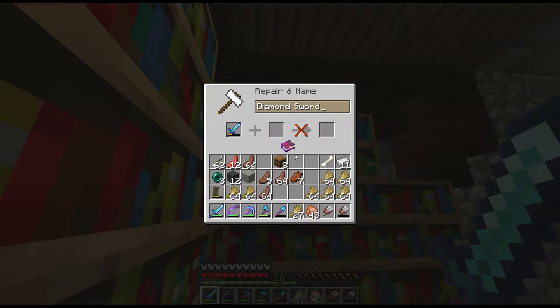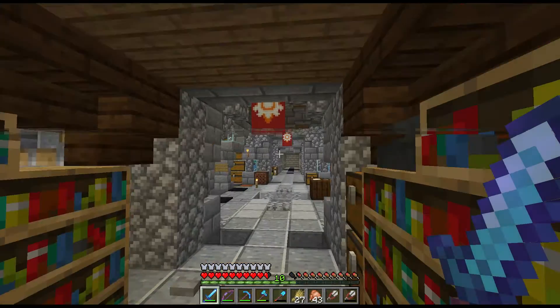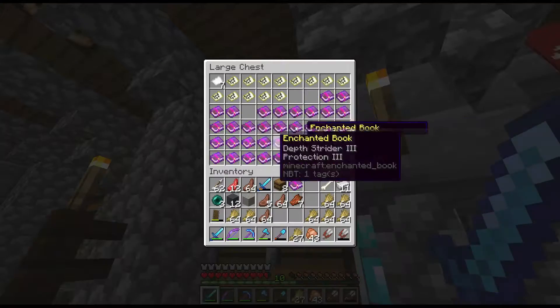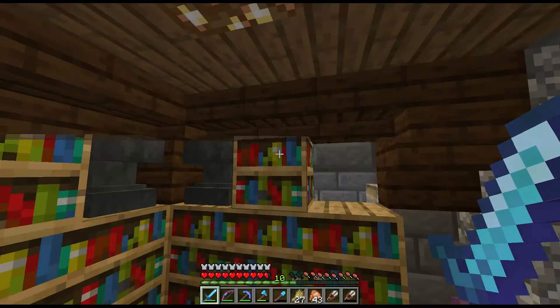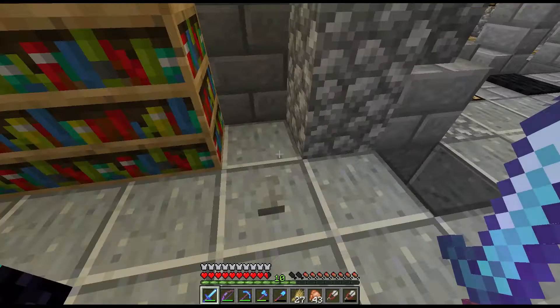If you're wondering where I got all of these enchanted books from — from all of the fishing that I used to do in this world, I've still got tons and tons of enchanted books. In fact, there are more enchanted books than you can even see here; there are quite a few left in the fishing farm over there, which I'm going to be rebuilding and hopefully using even more. But yes, we do need more XP.